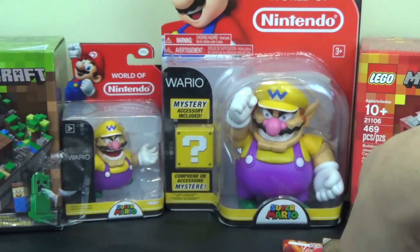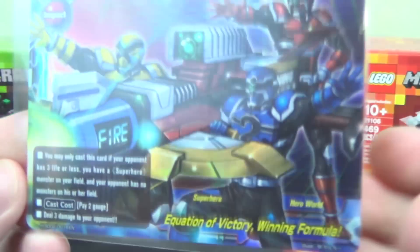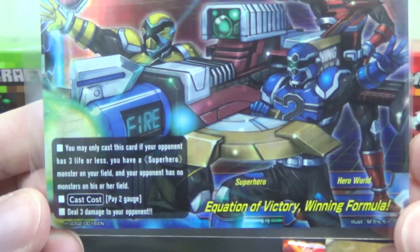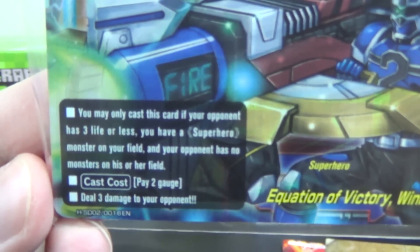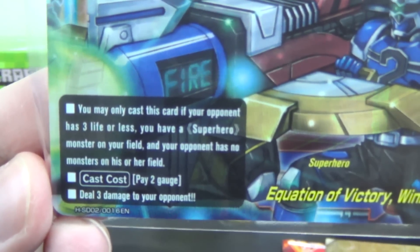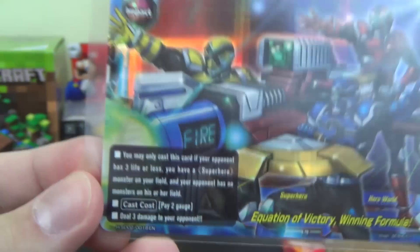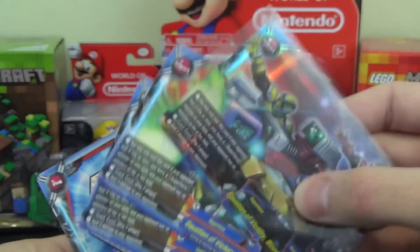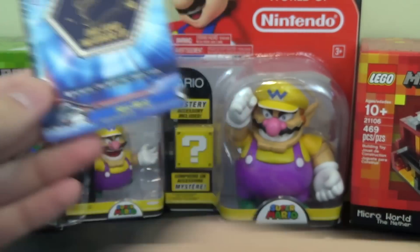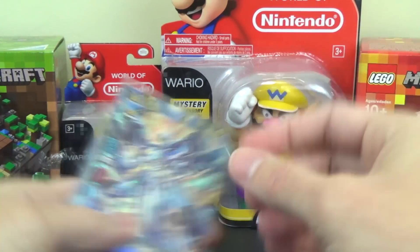Now we have the impact card — first the foil version, sleeved right away. The card is Equation of Victory, or Winning Formula. You may only cast this card if your opponent has 3 life or less, you have a superhero monster on your field, and your opponent has no monsters on his or her field. Cast cost of 2 gauge — deal 3 damage to your opponent. It sounds hard to pull off, but as we saw, there are a lot of spells in this deck that help clear your opponent's monsters. Three copies of the impact. And there is the Hero World flag.